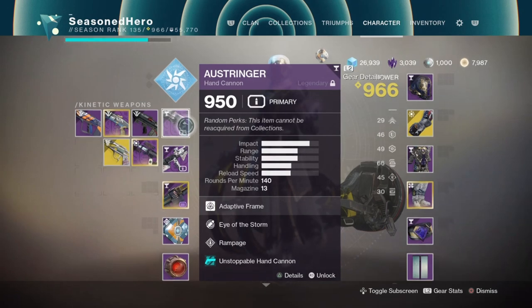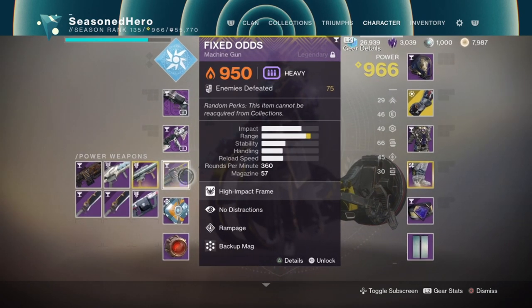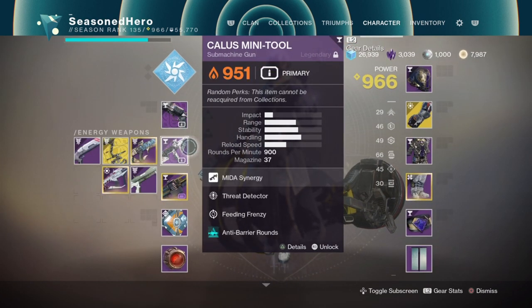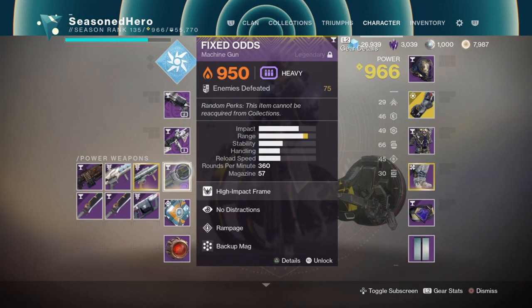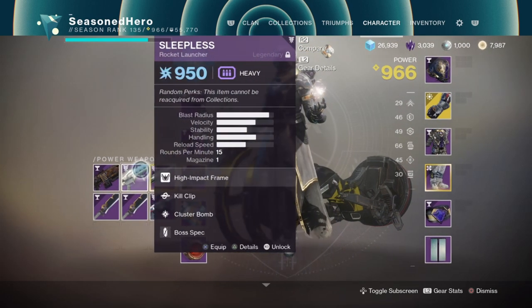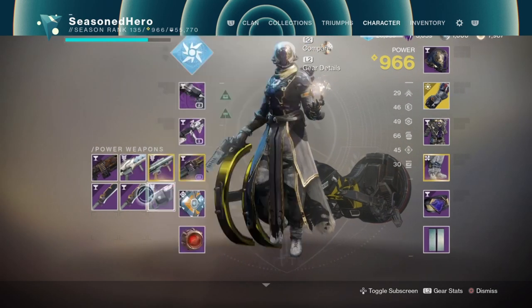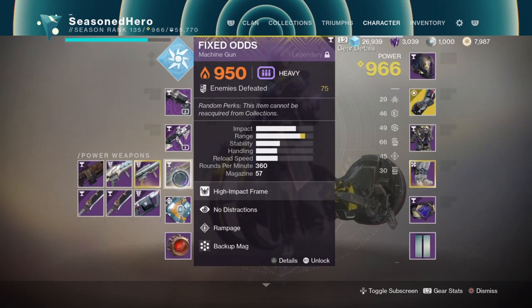Next up are your weapons. For your primary and secondary you can ignore those, as we will be making full use of your heavy. Your primary and secondary can be anything you wish, but your heavy is recommended to be a machine gun. With our Hive Armament mod that triggers upon grenade kills, using a heavy machine gun is your best choice for preserving as much ammo as possible, with a bigger magazine size and the ability to run and gun without needing to stop or reload as much.